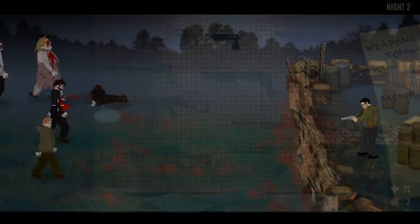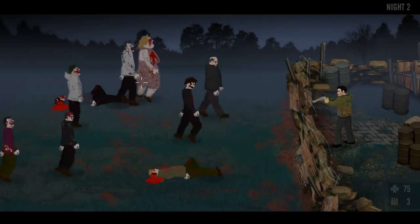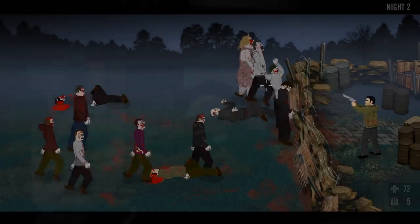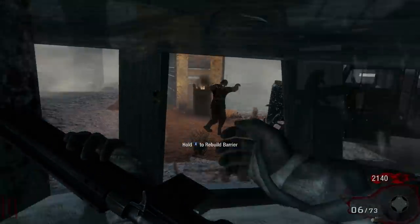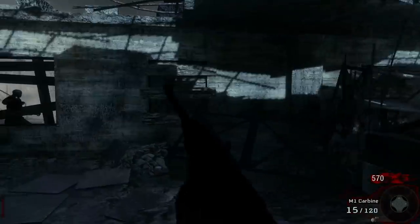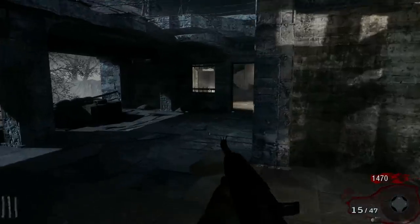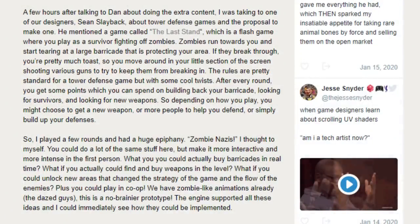'So I played a few rounds and I had a huge epiphany. Zombie Nazis, I thought to myself. You can do a lot with the same stuff here, but make it more interactive and more intense in the first person. What if you could actually buy barricades in real time? What if you could actually find and buy weapons in the level? What if you could unlock new areas that change the strategy of the game and flow of the enemies? Plus, you could play in co-op. We have zombie-like animations already. This is a no-brainer prototype.' The engine supported all of these ideas, and I could see how they could be implemented.